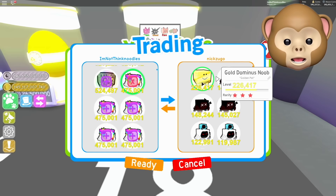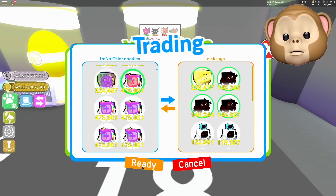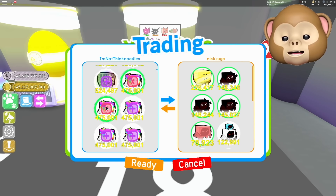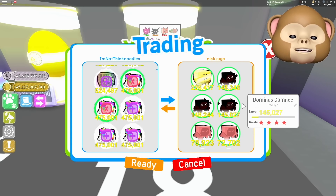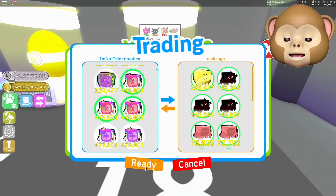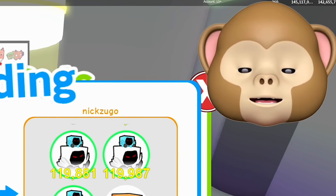There you go. You got anything? Oh, gold Dominus noob. There you go — have a Dominus rainbow though. You know what I should do? No, no, no — you don't have to do that. Here, have another one. No, no, don't give — don't. You need those, bro. You need those. Here you go. No more, no more. You need them.